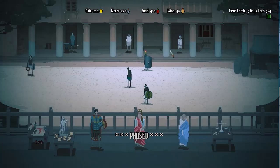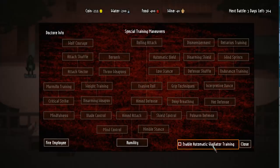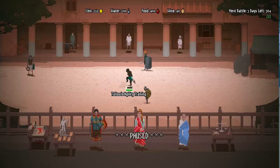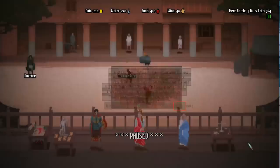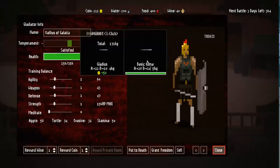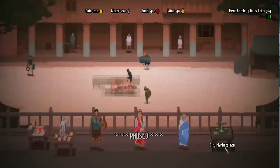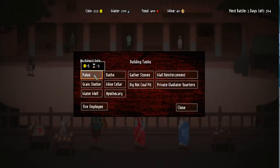There are a couple of things you want to do at the beginning of the game. First, go to the doctore and enable automatic gladiator training, because normally you have to right-click your gladiators to start training their stats. With auto on, it will just train all gladiators automatically. If you have the faber, you can research automatic upgrades, then enable auto repair and auto upgrade — it will upgrade your gladiators' equipment for free over time. The medicus can be set to auto healing, and with the architect you can build things like a palace to decrease training time.